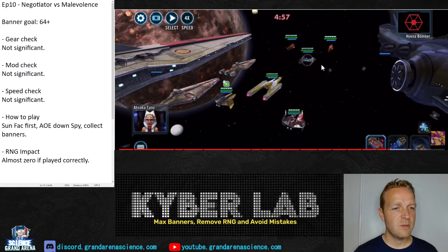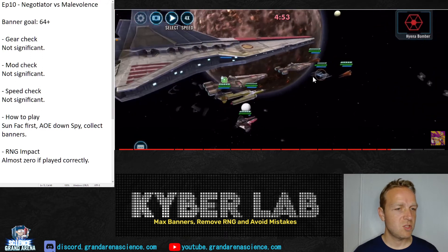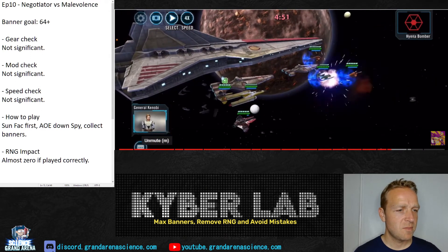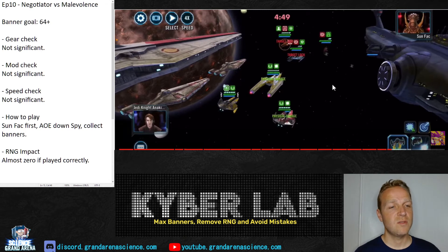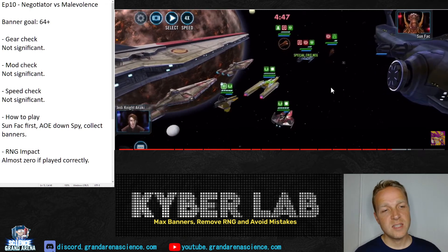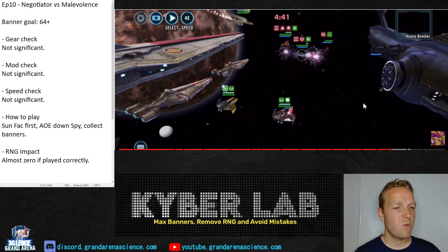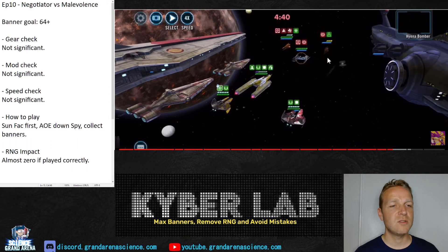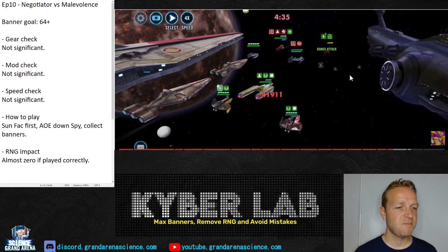Here they go for Hyena Bomber first — not really a big deal, just an option you have. And then they use the AoE on Hyena Bomber instead of on Geonosian Spy. If they had used it on Spy, Anakin's AoE would have killed Spy. And if Anakin's AoE didn't kill Spy, then the BTL Y-Wing Bomber's AoE would have killed Spy. So right at the beginning, we have a significant issue: Spy is not dead, where he should be.